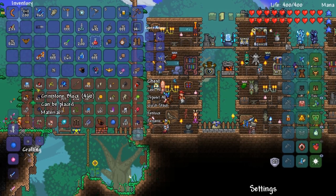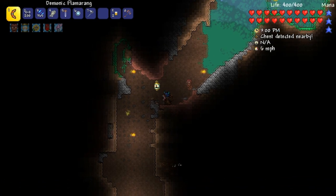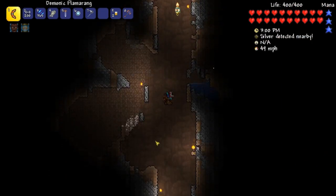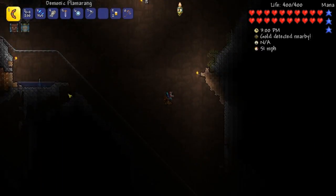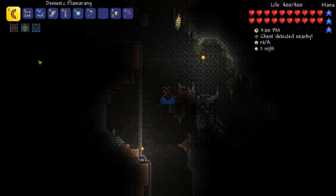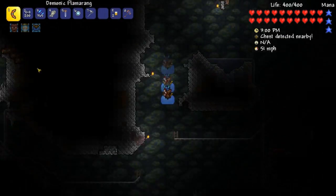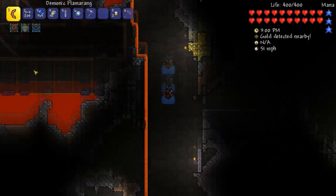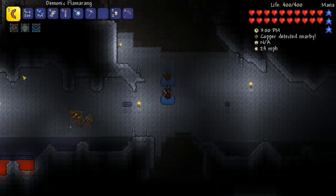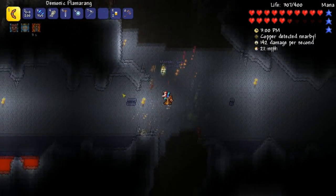We're gonna put a bunch of stuff away. We have to fight the Wall of Flesh — he's next on the list. But I have to be extremely prepared for that fight. I mean, we've definitely got an arsenal, but the question is: are we gonna be able to use that arsenal effectively enough to actually kill the Wall of Flesh? I don't think so, not easily.